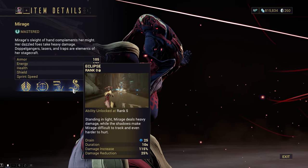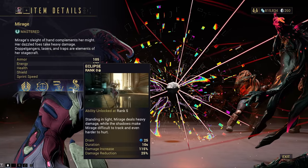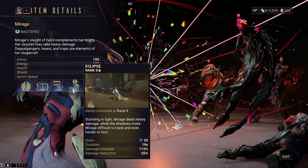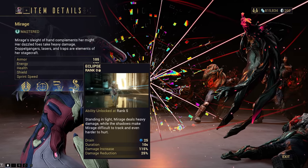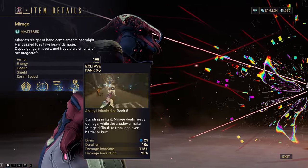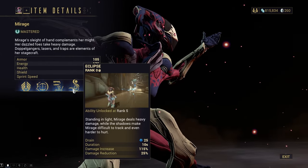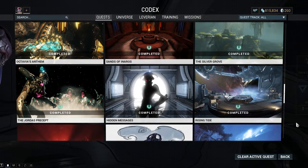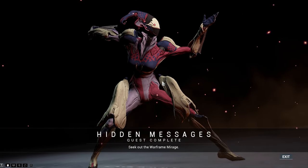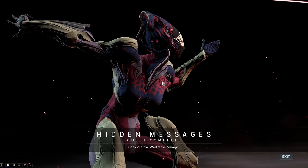The fourth ability is Eclipse from Mirage, another damage buffing ability calculated differently than Roar — it's not a faction damage buff and only affects your weapons. This ability is very finicky and can be either stronger or weaker than Roar depending on the situation. If you're in a well-lit room and can keep the damage buff up constantly, it can be extremely powerful, but if you're just running through a map the buff can slip on and off. Mirage is acquired through the Hidden Messages quest — just hope you haven't already sold her, because if you did you'll have to farm her from Cephalon Simaris, which is pretty annoying.